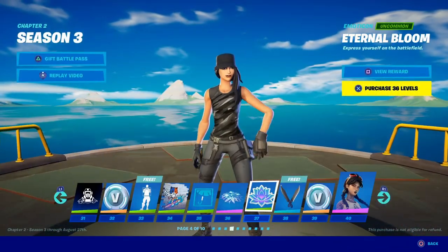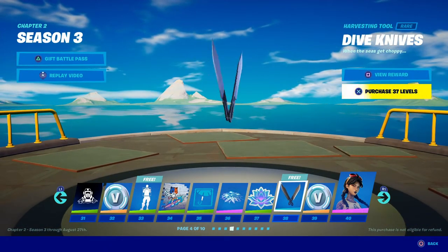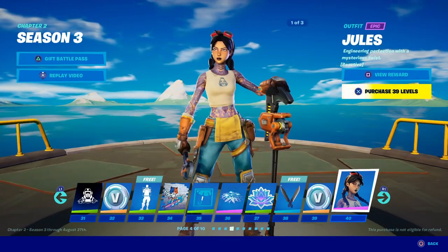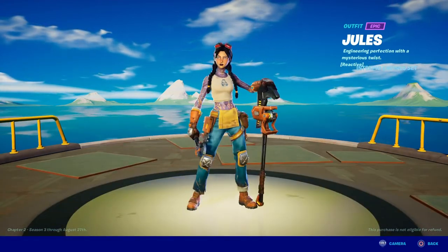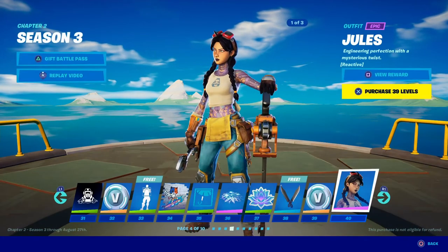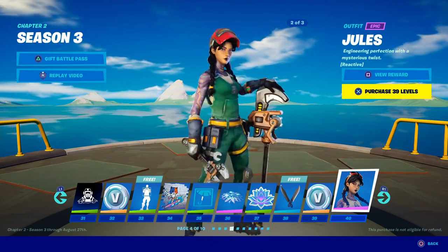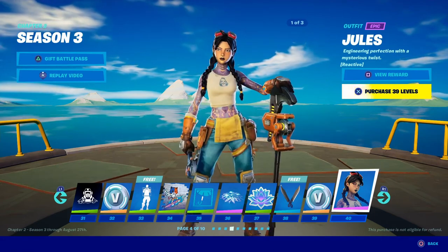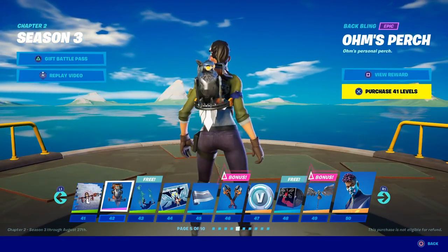A nice little flower emote. Another harvesting tool. More Vivas. Here we have Jules — very nice. She comes in two different outfits. Let's see if it gives me the option to look at different outfits. When you go in, it doesn't change to the other outfits, so we'll check that later to see what the outfits are. But that is Jules, everyone — pretty cool. So we can see it has different variants, including a shadow Asian outfit as well. That is awesome! It has this little painting and a nice backlink — I think that's the owl we all saw in the teaser.